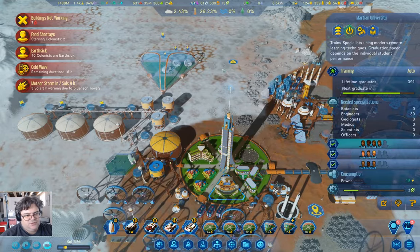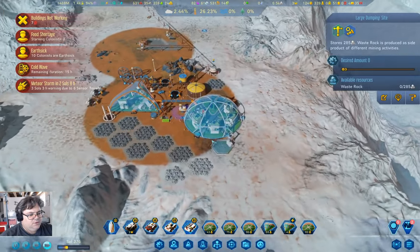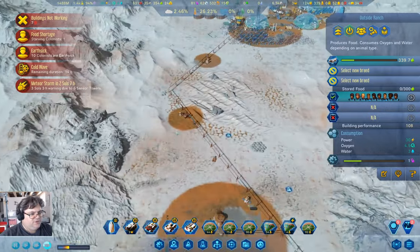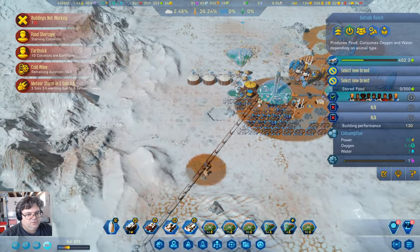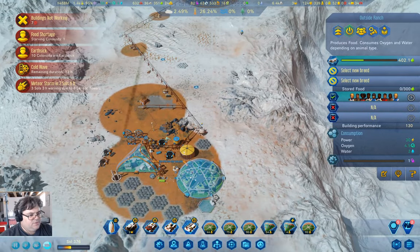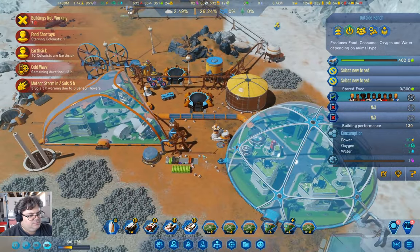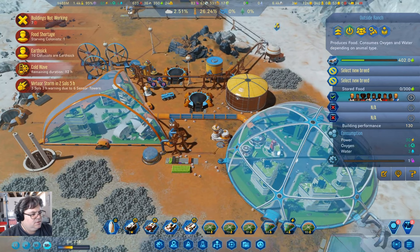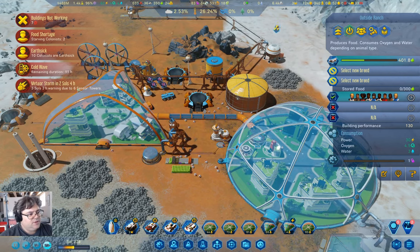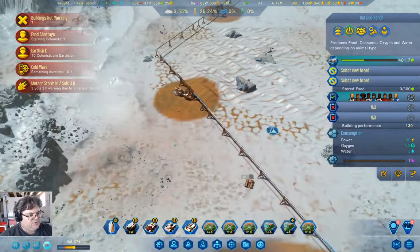We need a bunch of engineers. We're going to end up getting a bunch of food drop all at once there — that's fine. We've got a meteor storm in a couple of sols. Meteor storms are good, so we're not going to complain about that too much — excellent things to have once you have your lasers.